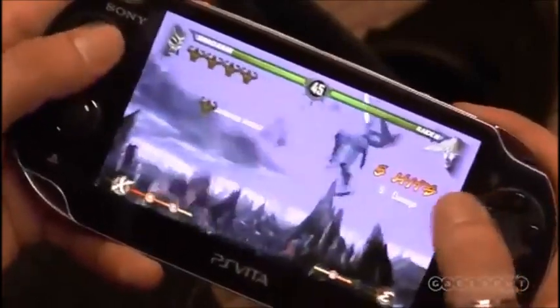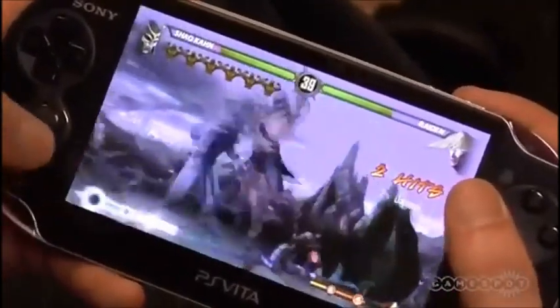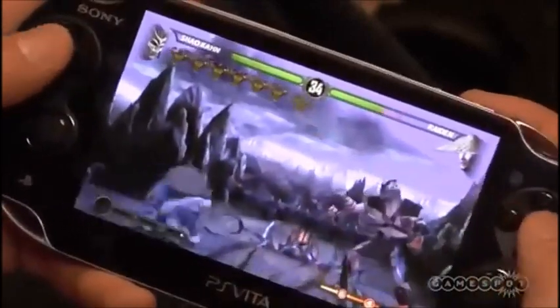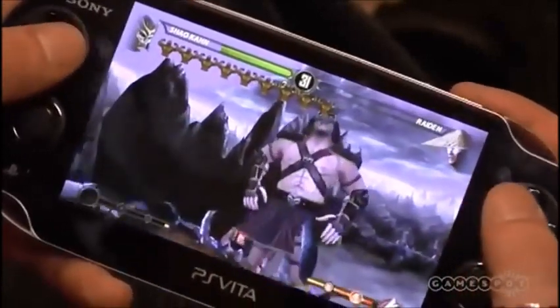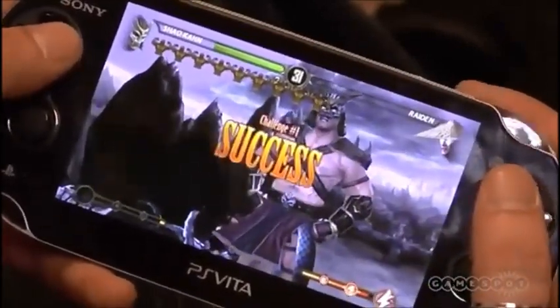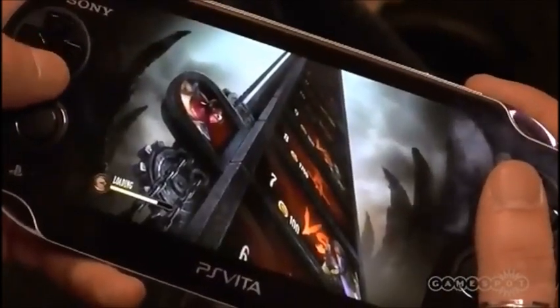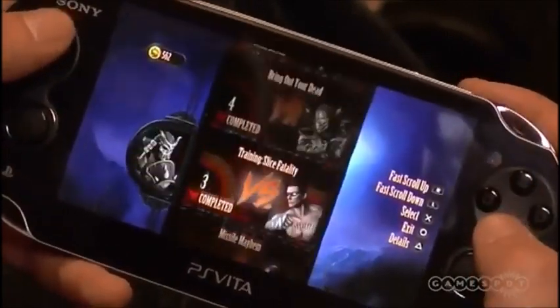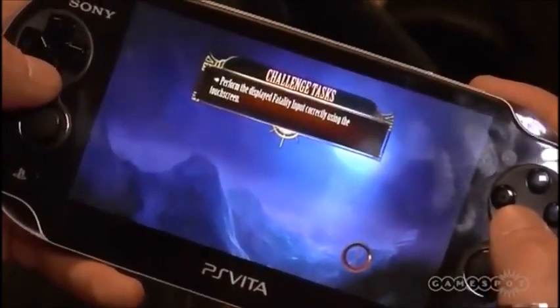Your first mission is playing as Shao Kahn trying to beat Raiden, and there's an example of the X-ray touch screen — even though Brian missed it. The costumes are unlocked as you ascend the challenge tower. In the original console Mortal Kombat you had to complete the entire challenge tower to get your bonus reward, but here we've spread out the rewards to give people that compulsion loop to keep going and unlock the next costume.